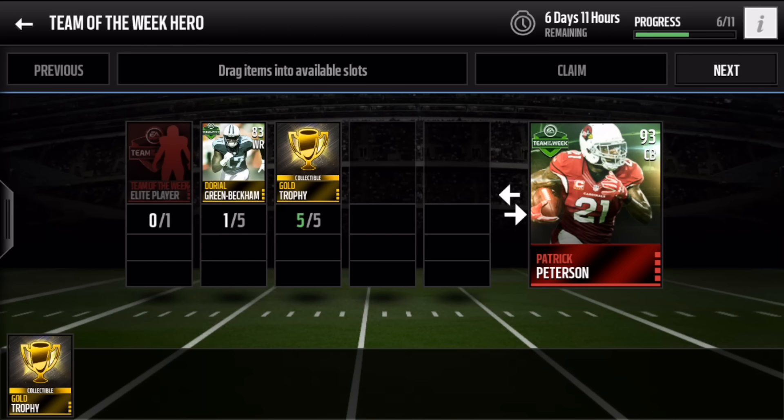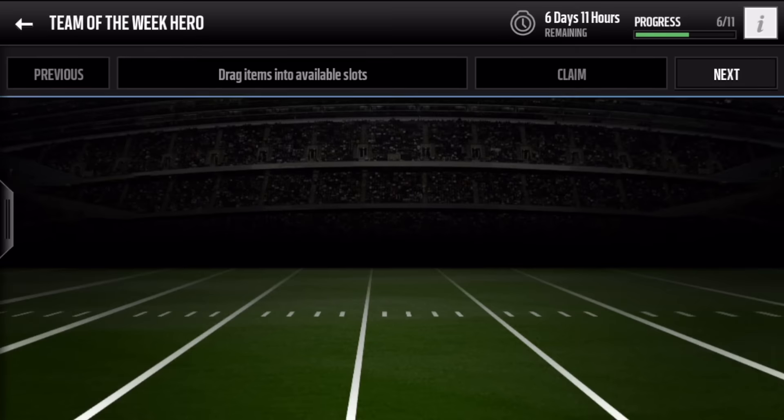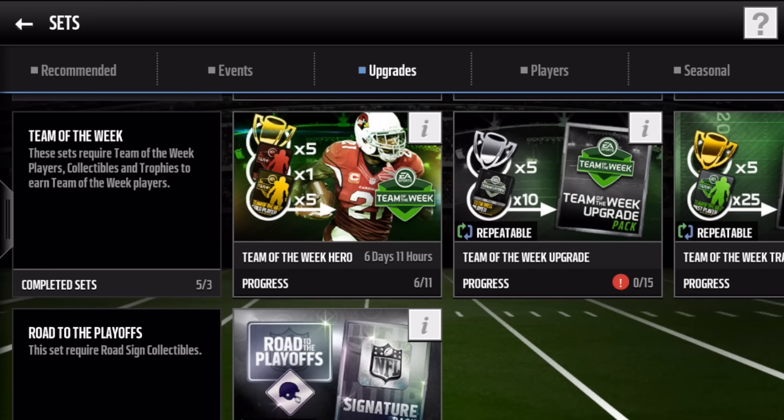First, we want to look at which players you need to get this Patrick Peterson card for yourself — which ones you're going to want to look for in the auction house if you're not able to complete all the sets. First of all, we got Odell Beckham Jr. as our gold player. Then you need the five gold trophies, and then we need the elite players as well.